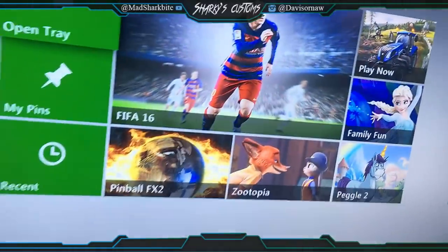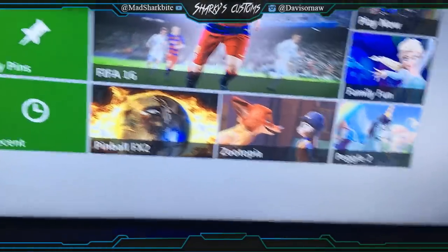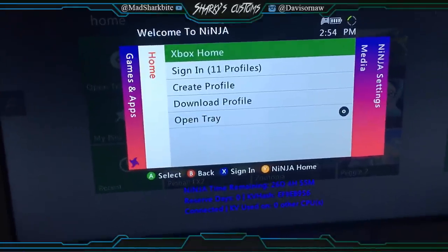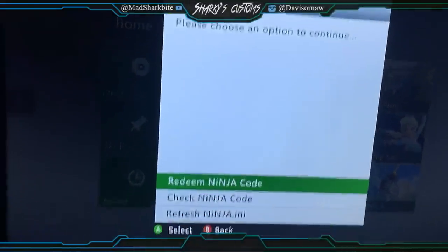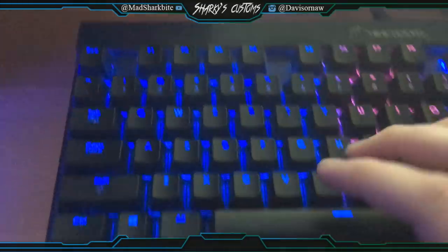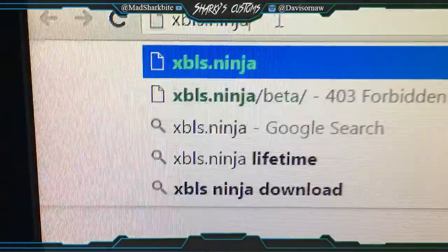Press the Guide button and you'll see 'Ninja time remaining' showing zero. Go all the way over to 'Ninja token,' click 'Redeem token,' and then go to your computer and type in xdls.ninja to pull up their website.